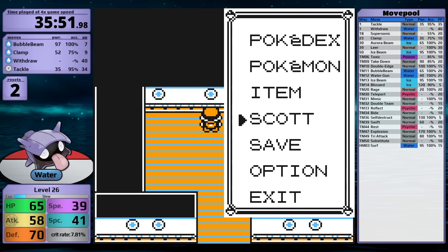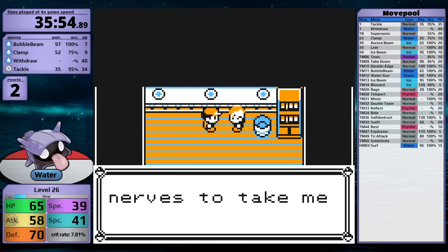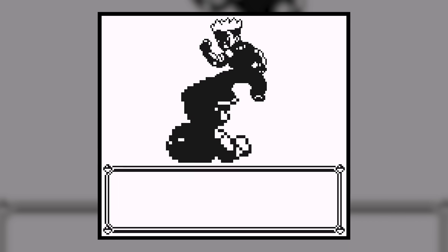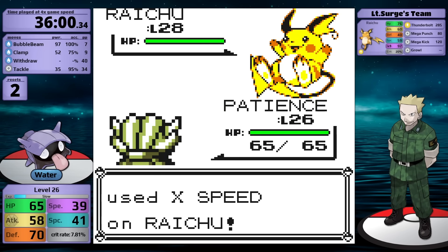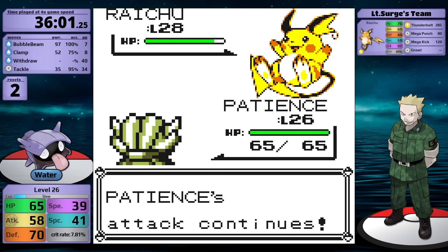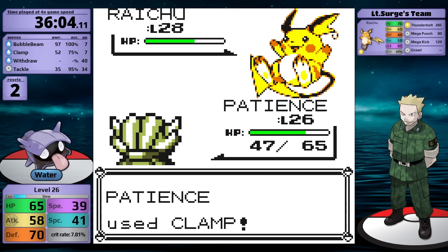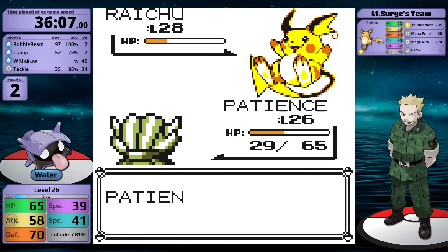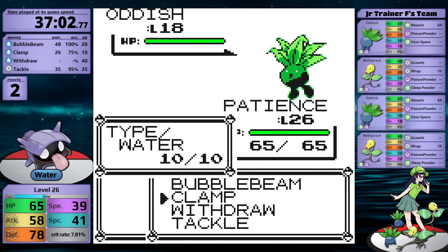Typically I make fun of Surge because he is one of the worst gym leaders in the game, but I'm not gonna do that today because I'm using a Shellder and things have not been going well. First turn, he goes for X Speed, raising his already fast Raichu's speed to 97. I use Clamp — it isn't doing that much damage, but it hits a total of three times, so that's one third on the Raichu. It uses Mega Punch on the next turn — remember, Surge does not have good AI. My next Clamp hits three more times taking it to orange health. He uses another Mega Punch, and as a result, I defeat Surge on my first attempt. Okay, I was overthinking things — I definitely should have made fun of him.